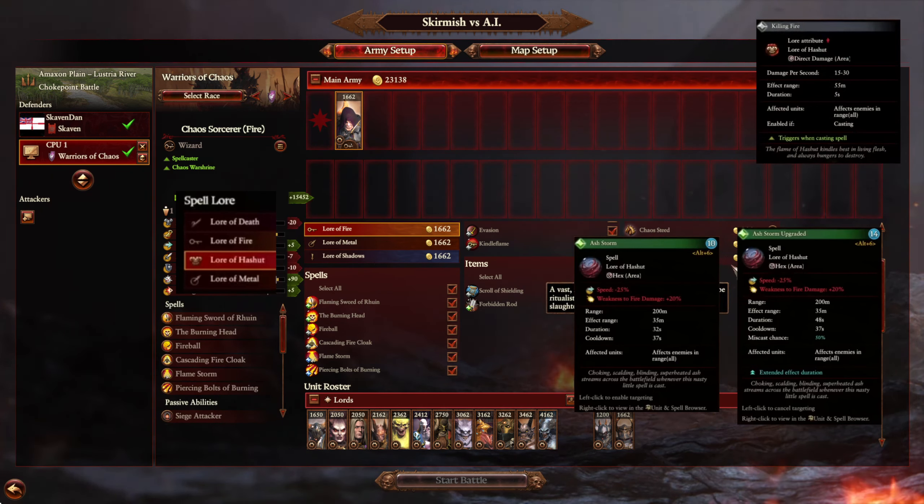Ash Storm is a pretty standard area spell — it's a hex, and they only seem to have hexes and damage spells. The effective range is 200 meters, which is good because speed is a bit of a weakness, and you also want to add weakness to fire to your targets. The problem I see with this spell is the cost — the low-level value is 10 magic, which in multiplayer is pretty steep. You're only really debuffing speed and adding fire damage vulnerability, though you do get your passive as well, so there's a double hit. Against Tomb Kings this could be absolutely brutal against a lord, but it does seem like overkill.